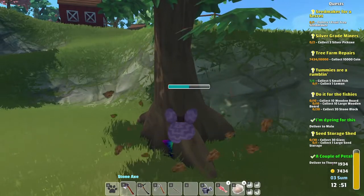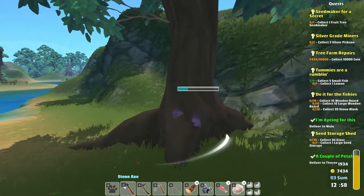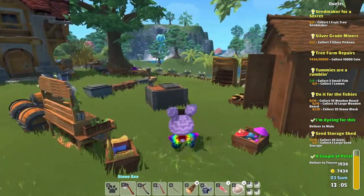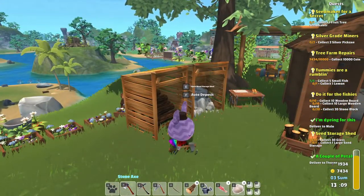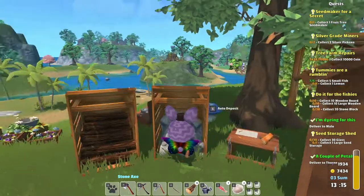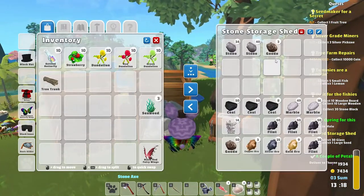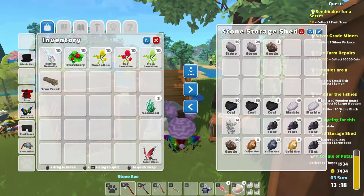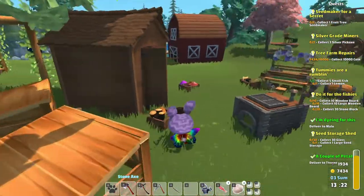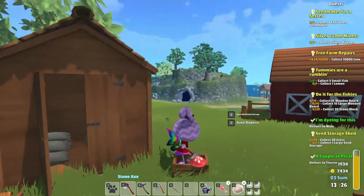We need more wood — we always need more wood. We need more stone too. I said 20 stone blocks, plus I think we needed 10 or something — so 120 stone total. Then we needed 200 wood, plus 10 wooden boards and 10 large wooden boards. We need like 300 wood for all the stuff we need to do. We have 150 something right now, so we're about halfway. We have so many of those tree trunks — it's crazy.